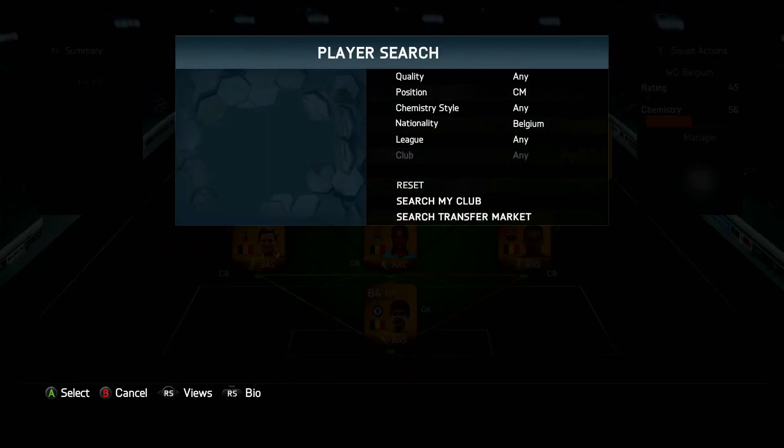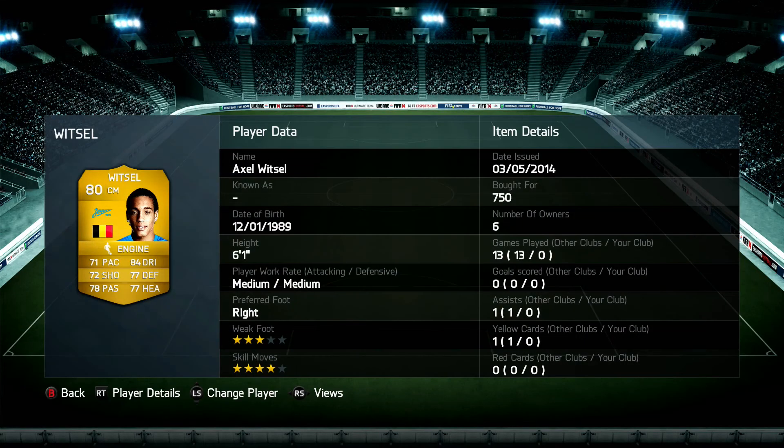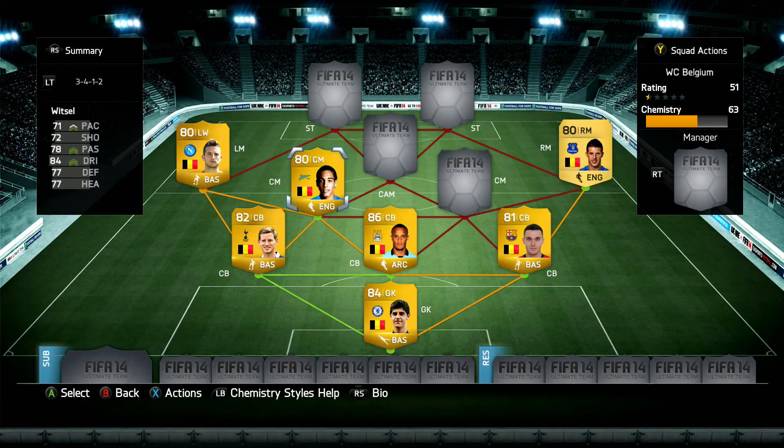Moving on to the centre mids. First we have Axel Witsel from Zenit St. Petersburg, 80-rated. He's very well rounded across the board — all stats above 70. Dribbling 84, 4-star skill moves, 3-star weak foot, for 750 coins. 6 foot 1, medium-medium. A very good centre mid, and I'd definitely recommend him in this position or any holding centre mid position.